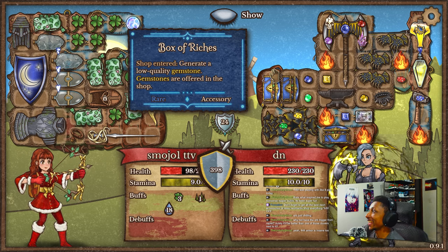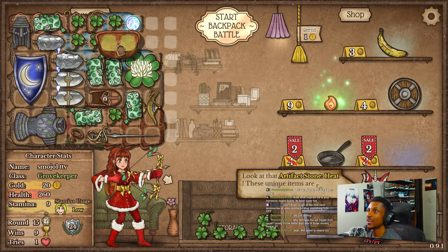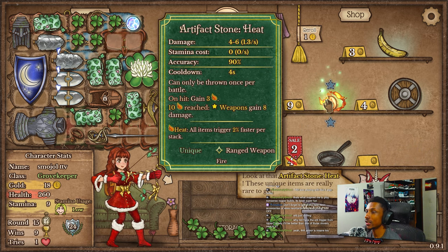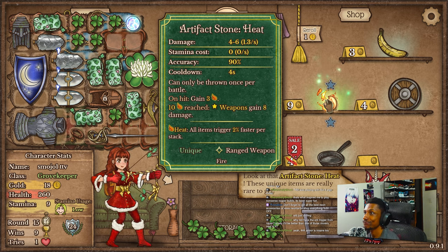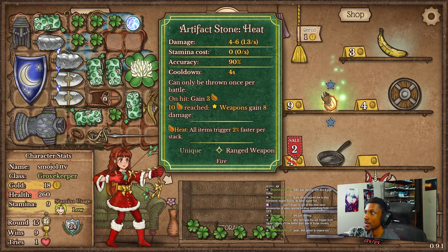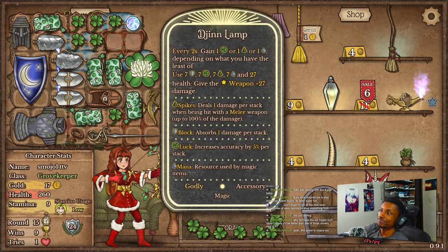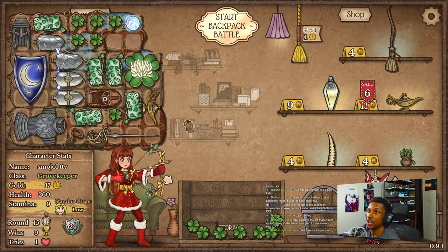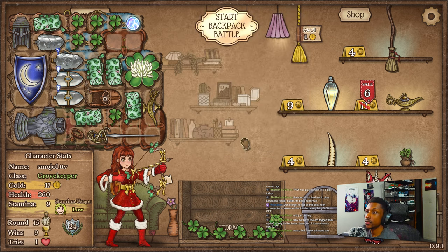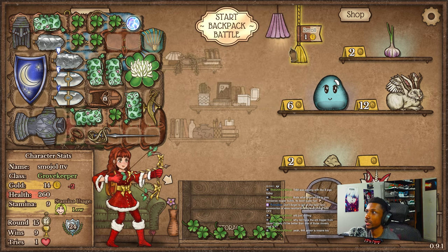440 armor is insane. Very insane — that's pretty much all our survivability and we just rely on all the other items for the DPS. A second djinn lamp — nah. I say we just get space now and fill it all up with clovers, potentially upgrade these if we get the stones. That's really about it.